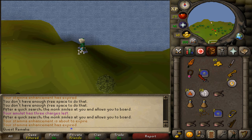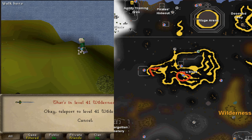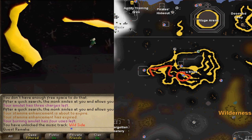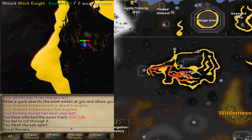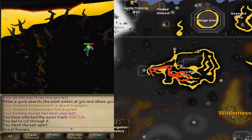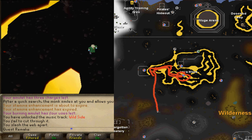Next let's catch some Lava Eel, which you can do at two places. The first is the straightforward one: simply teleport to the Lava Maze — yes, it is very deep in the wilderness. Then run north and slash the web, and follow the path going east until it splits into three. Take the center path and you should see some fishing spots. Simply catch one or two Lava Eels, then get out of the wilderness and make your way to Varrock.